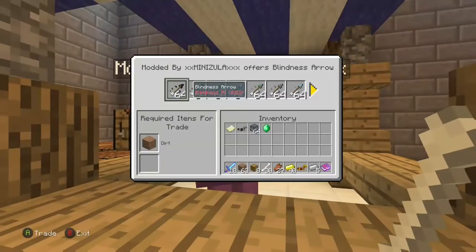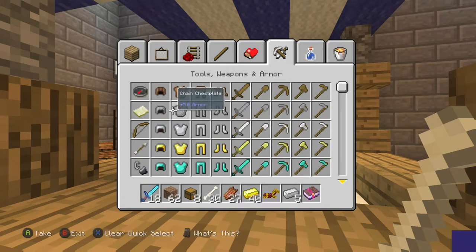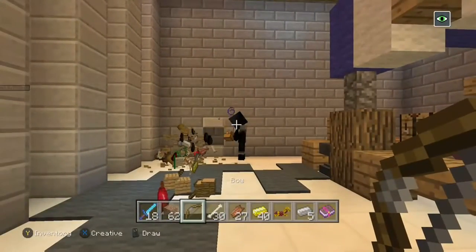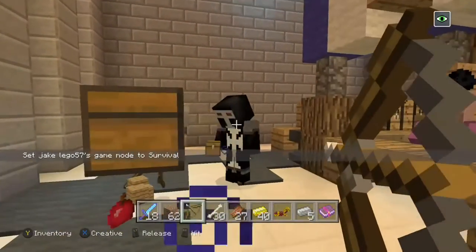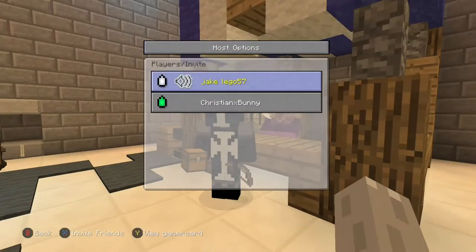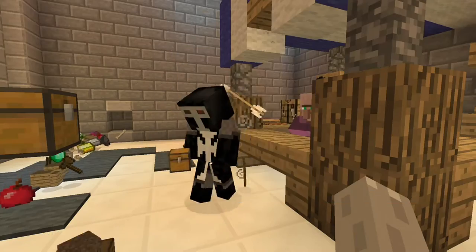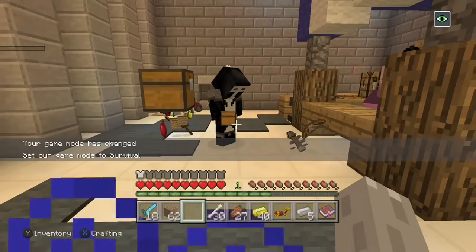Yeah, it's pretty cool stuff I guess. Let's get the god arrow — here, let's get the god arrow, and now let's get a bow. Jake, hold on — change to survival so I can shoot this god arrow at you, okay? Alright, I changed — yeah, my game mode has changed to survival.